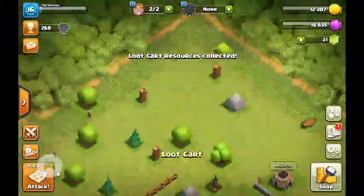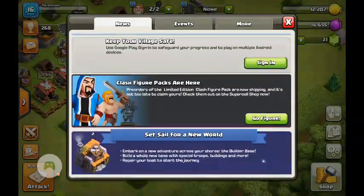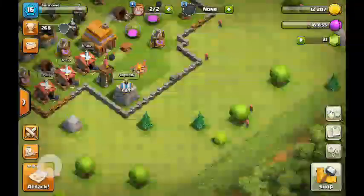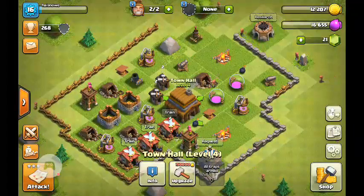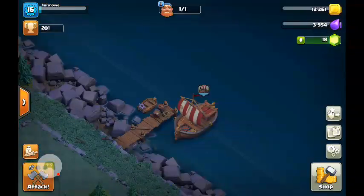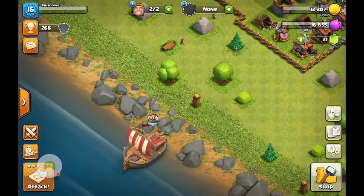Well, I am going to show you the new update right now. I'm just checking out the stuff. Here is the new update. You need a level 4 town hall to make this boat. It's free — this boat is free to make. It only takes 10 seconds.